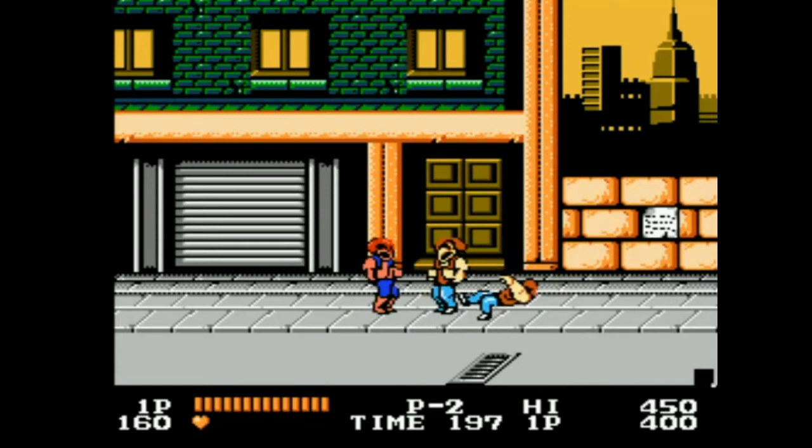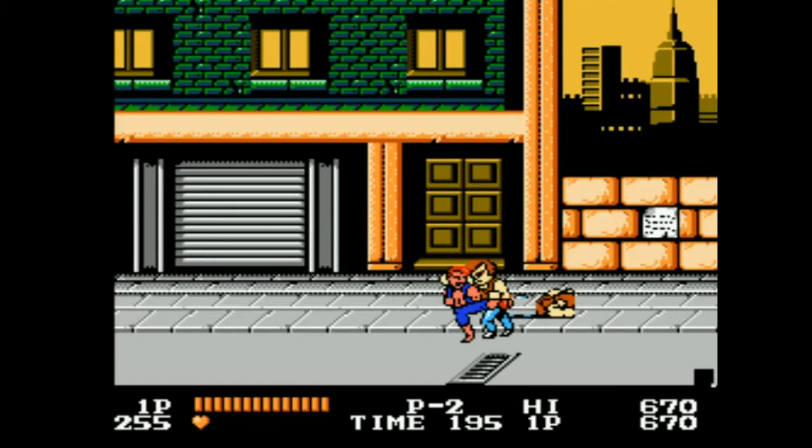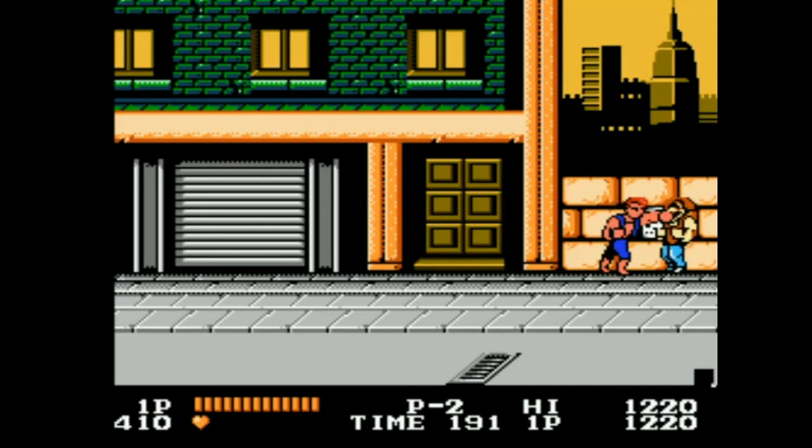You've got a basic set of moves: you've got a punch attack, you've got a kick attack, and you can press the punch and kick button together and you'll jump. So it's your typical early 80s fighting game brawler controls.